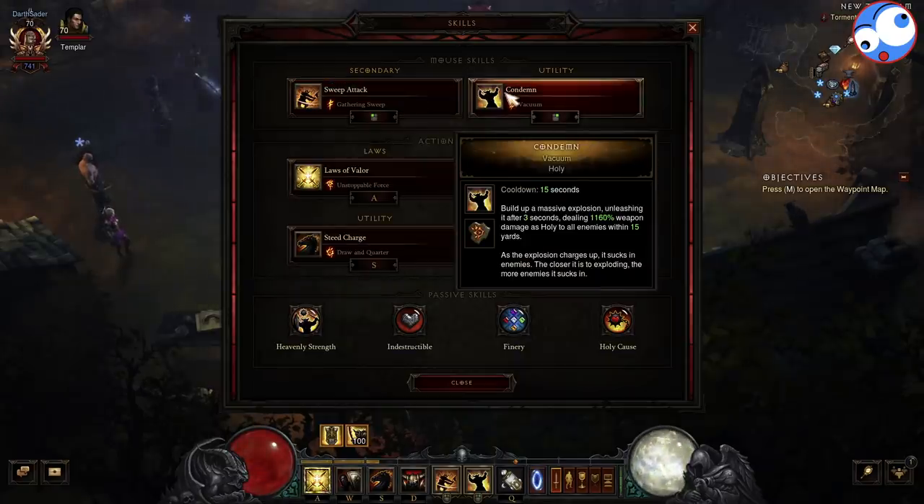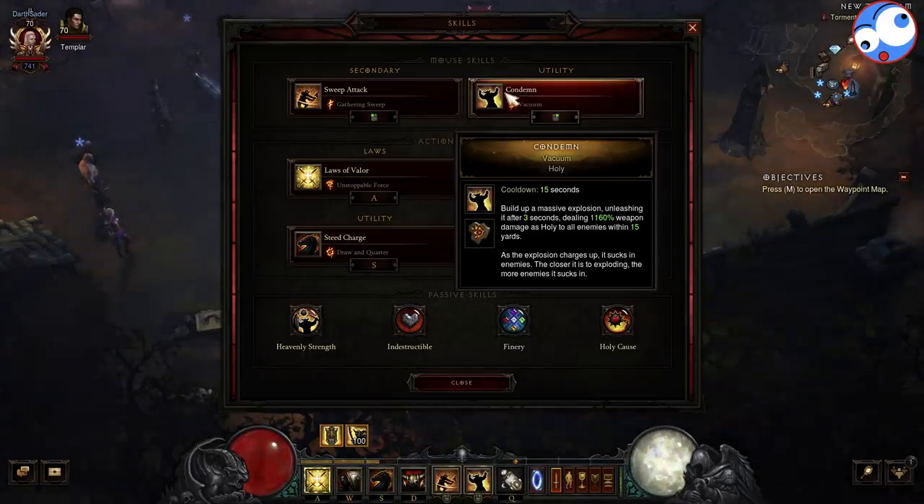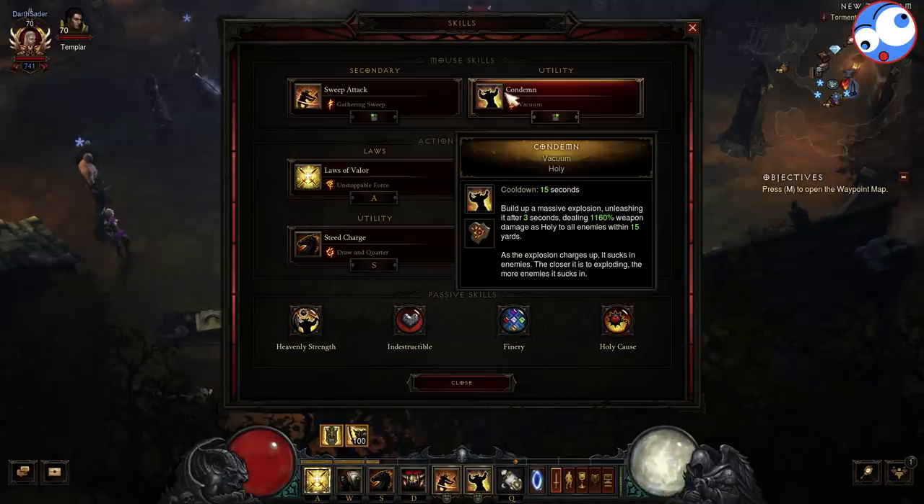Condemn Vacuum — this is probably the most interchangeable skill on the bar. This is a sucking-in vortex, so we pop it and it draws enemies towards us. It's really handy for enemies behind us, because Sweep Attack goes in a cone in front of us whereas Condemn will be a 360 pull, so we can just get trash in or enemies that run away. But you can swap it out — you could maybe take Provoke or Consecration. I do quite like Condemn; it does make it a little bit easier and lazier to play, but by all means you can swap this one.